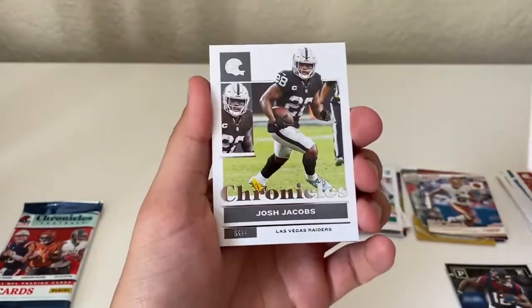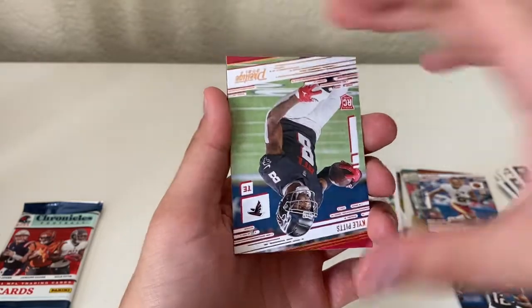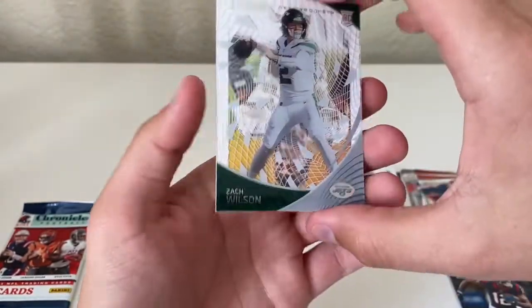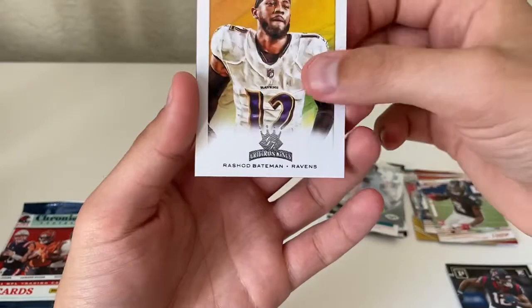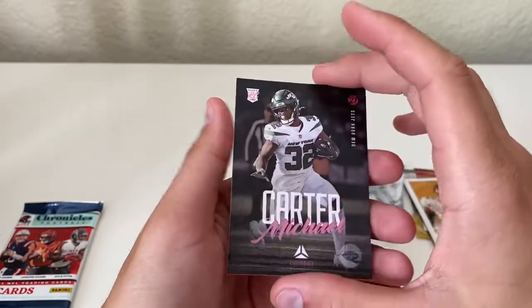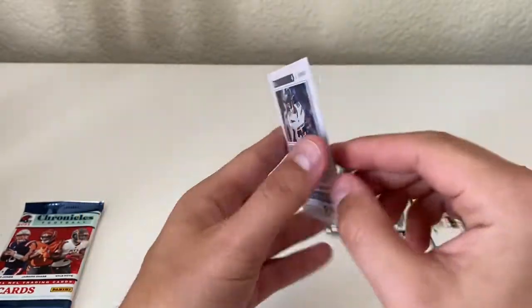Cordero Patterson, Josh Jacobs, Darnell Mooney. Last prestige — Kyle Pitts, a good one to get. Zach Wilson Clear Vision, Rashad Bateman Gridiron Kings, and a Michael Carter pink Luminance — sweet, love these ones too.